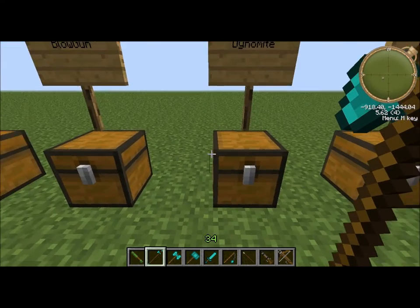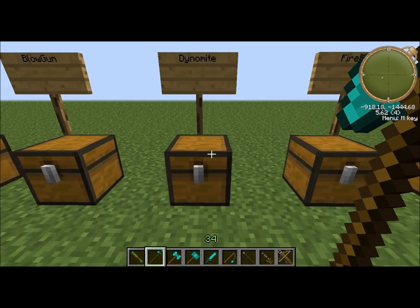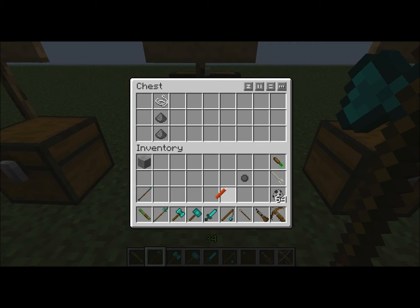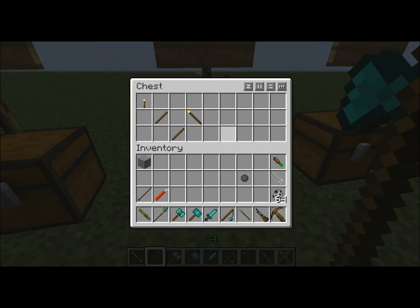Dynamite — I know I spelled dynamite wrong, I just like to say it like that. Two gunpowder and string on a straight line. A fire rod: torch and two sticks.